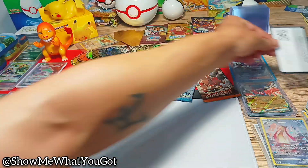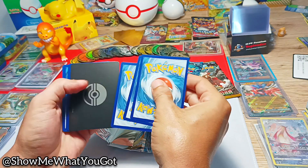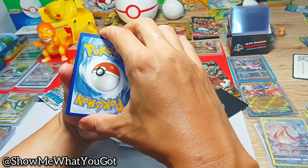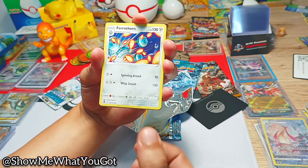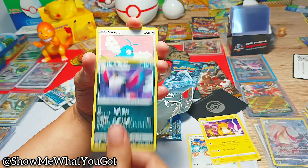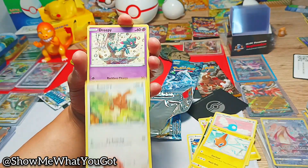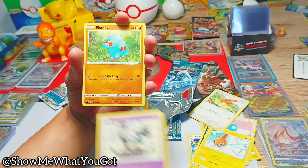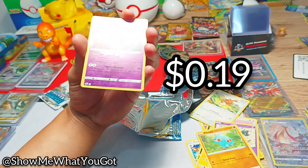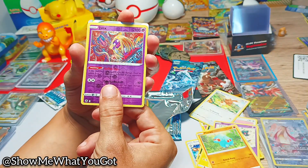First is the Silver Tempest pack. Let's get that code card out of the way — I don't even want to look at it. Okay, one, two, three, four. Here we go: we have Ferrothorn, Hunchkrow, Swablu, Rotom, Binacle, Dreepy, Fomantis — we have a reverse holo Jynx.